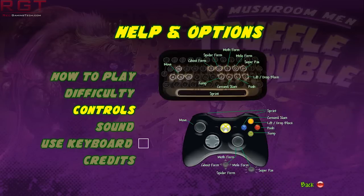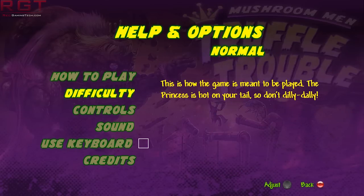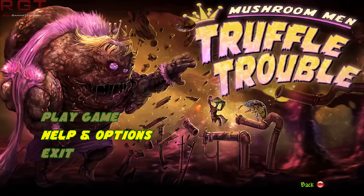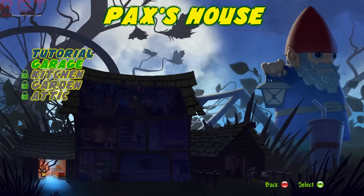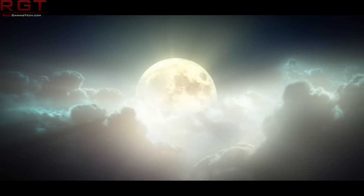Looking at the options, there's no resolution or anything like that. It is a platformer and everything, but resolution at least would have been nice. You obviously have the option to use the keyboard, but I'm using an Xbox pad because that's how I prefer to play platformers. I have played the tutorial and that's about it.